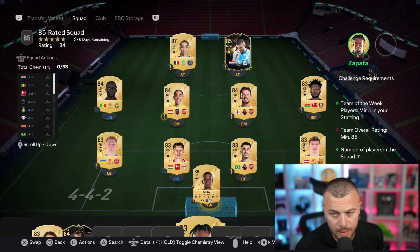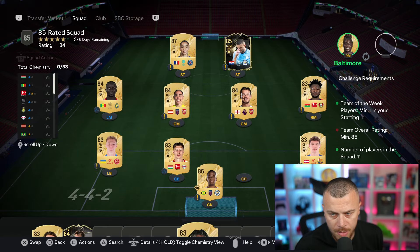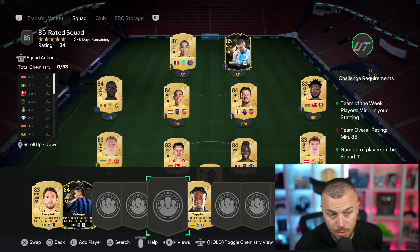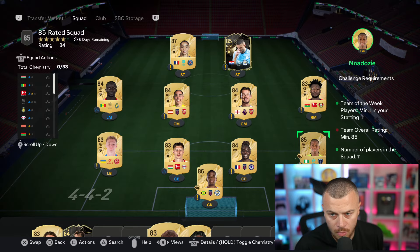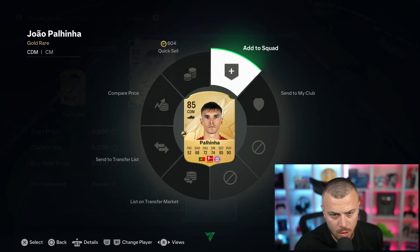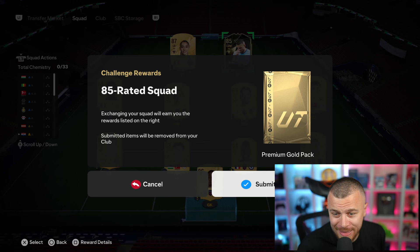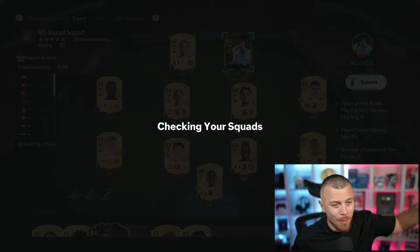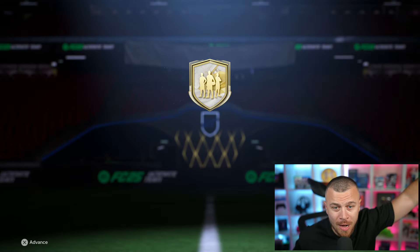Minimum price - 86 rated - working! Nice. We need more: Baltimore, 84-rated bank. Still doesn't work. More - 85 goalkeeper for 5,000 coins. One more 85 - please make it work EA!